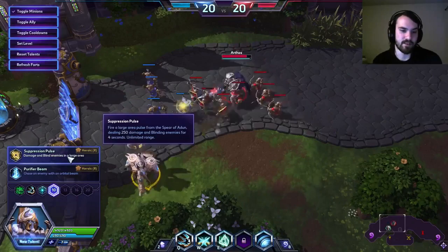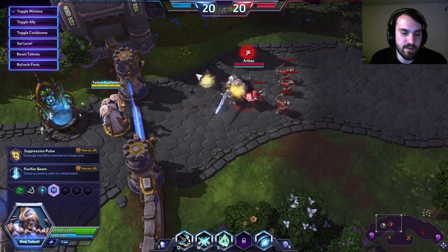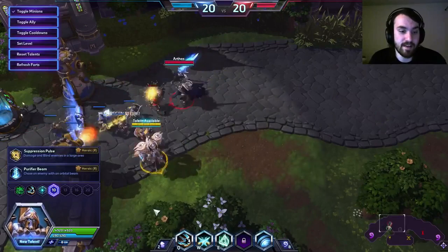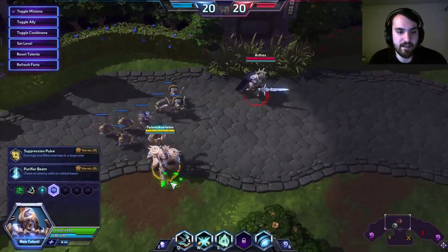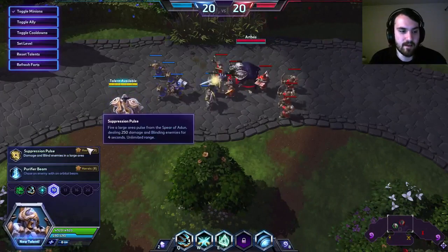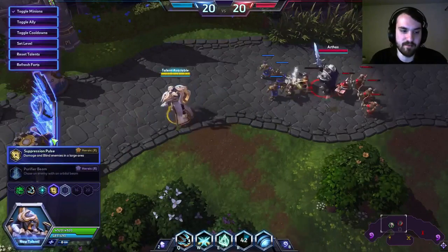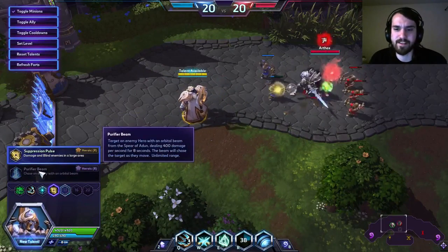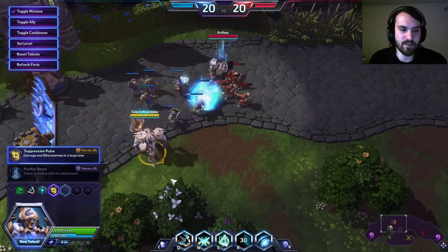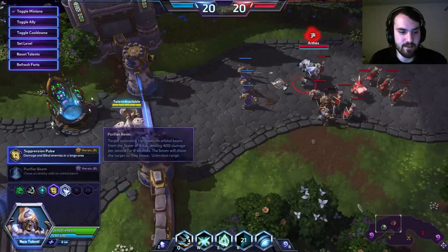For heroics I think Suppression Pulse is a lot better than Purifier Beam. For one it's AOE, and AOE heroics have a much easier time being better than single target. Four seconds blind is really really strong — pretty insane actually — because that's a lot of damage you're negating. You can stop hard carries, you can turn the side of a fight because it's really large and pretty easy to hit. The damage is measurable too, not a lot but it's there. Purifier Beam just isn't powerful enough for what it does and has an 80-second cooldown — it's way too easy to move out of, and even a full channel will only last maybe two or three seconds. Suppression Pulse is definitely the talent to go.